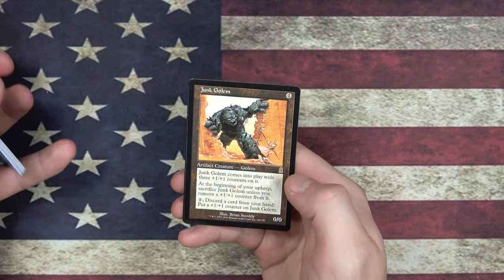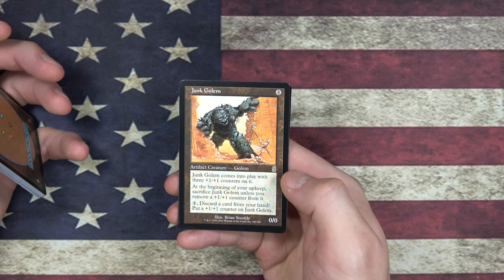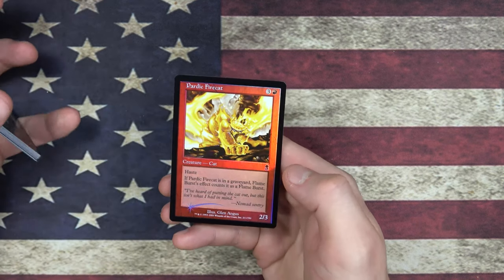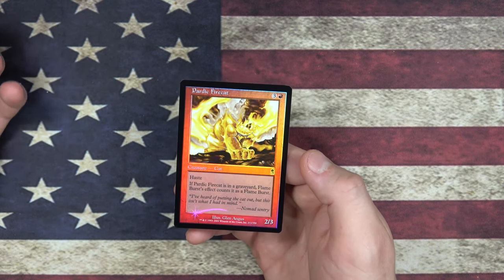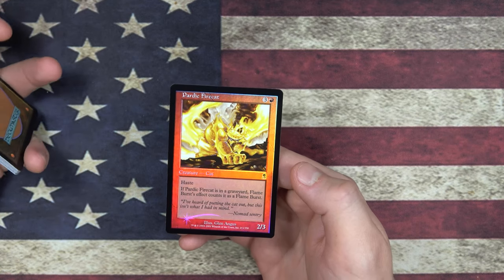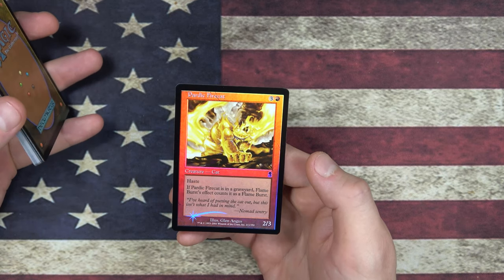Our rare is Junk Golem — that's our last rare in Odyssey that we're going to get. Junk Golem comes into play with three +1/+1 counters. At the beginning of your upkeep, sacrifice Junk Golem unless you remove a +1/+1 counter from it. Discard a card from hand to put another counter. And we have a Foil Rare: Pardic Fire Cat. That's pretty nice — I love the foils in Odyssey. This is probably the last pack of Odyssey I'm ever going to open, so to get a foil in the last pack is pretty good. It feels pretty nice.